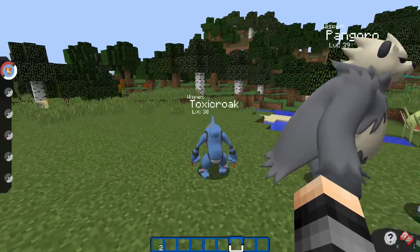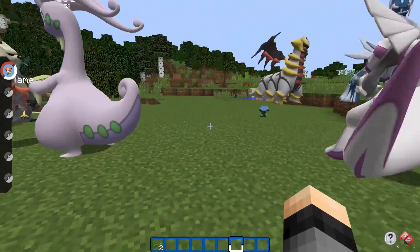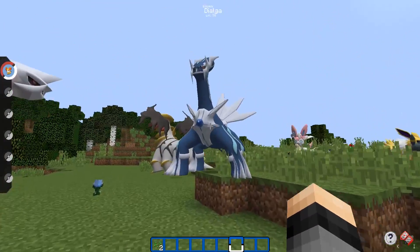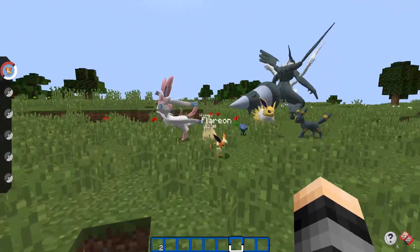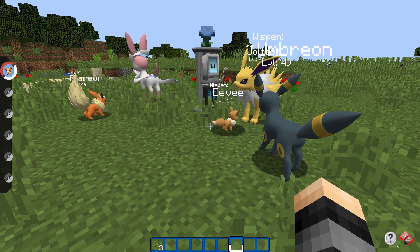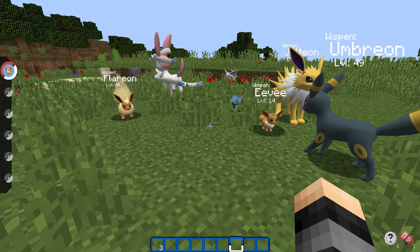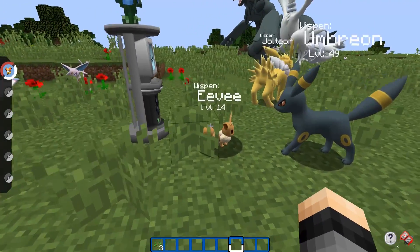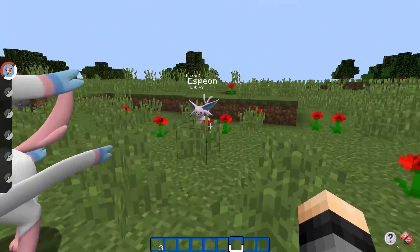We also have toxicroak, pangaroo, carnivine — all really cool Pokémon. Over here we have some new legendaries like Palkia, Dialga, and Giratina. I'm pretty sure Giratina has both of its forms added, although I'm not sure how to switch between the two. The Eeveelutions all got their new models — I think Leafeon is still missing but Flareon, Jolteon, Umbreon, Eevee, and Sylveon have been added, and Espeon is here now.